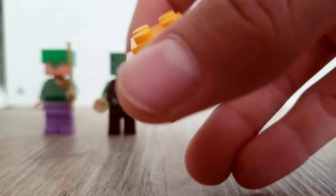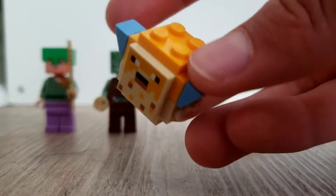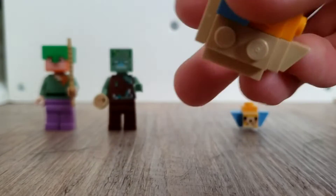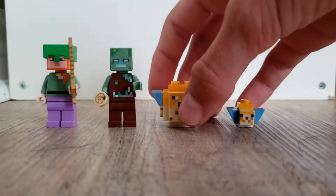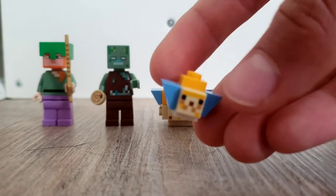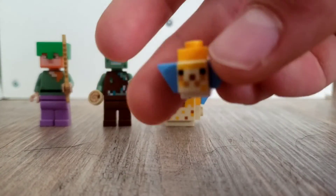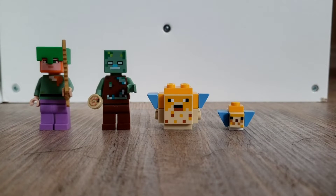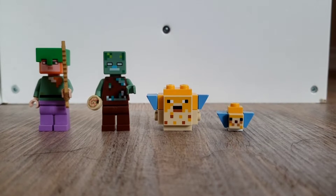And then we have a pufferfish — he's new too, but he's a bunch of bricks, he's not actually a minifigure. And then we have the little pufferfish when he's not all blown up. So we have two pufferfish. And that's it for the minifigures, let's go on to the set.